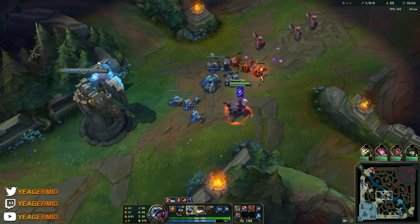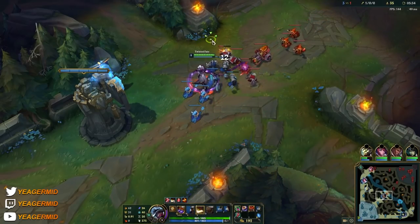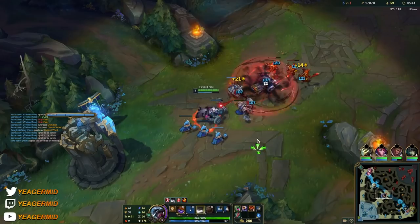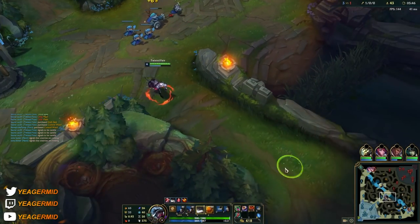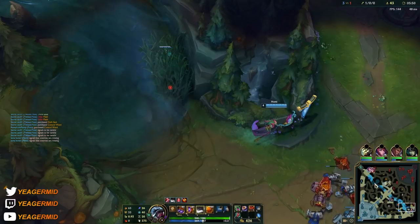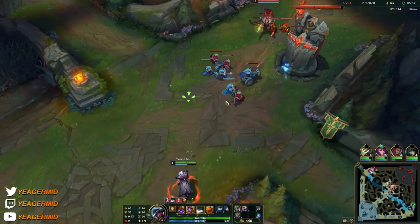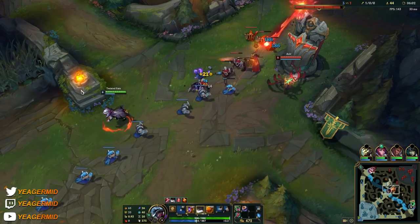When you are about to hit level 6, just constantly shove out the waves and then look to roam. Your ultimate allows you to teleport. The first cast gives you true vision, showing you all of the enemy champions no matter where they are on the map — so even if somebody is invisible, like Talon in his ultimate or Akali in her W, it is going to reveal them. Then you can recast the ability and that teleports you. To see the range of the ultimate, hover the cursor over the R ability icon.